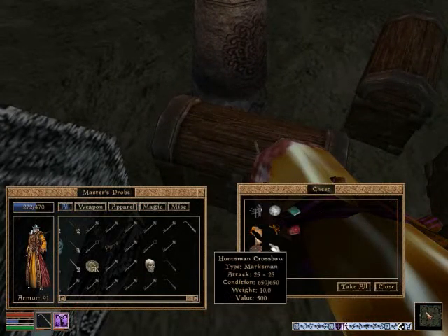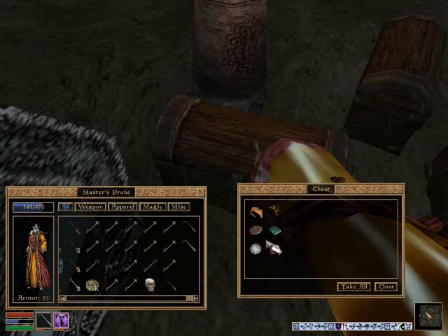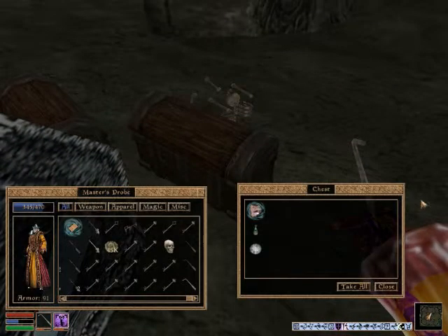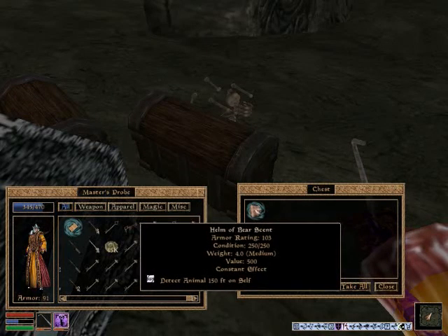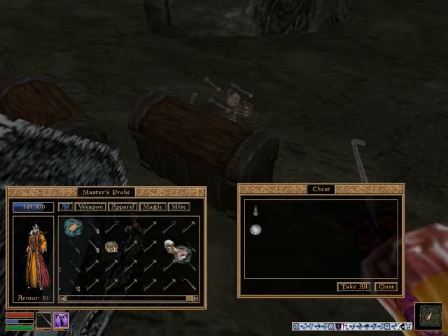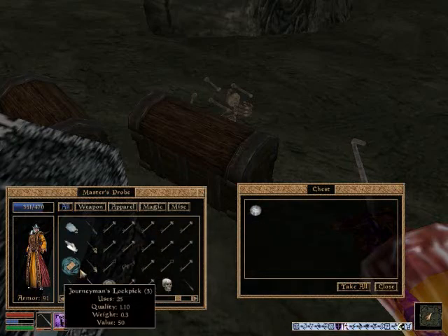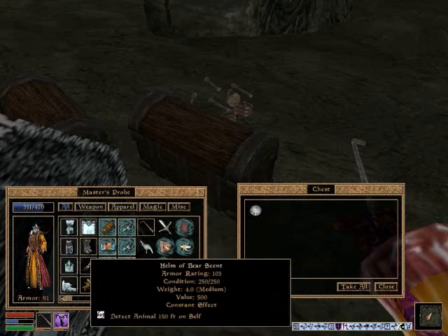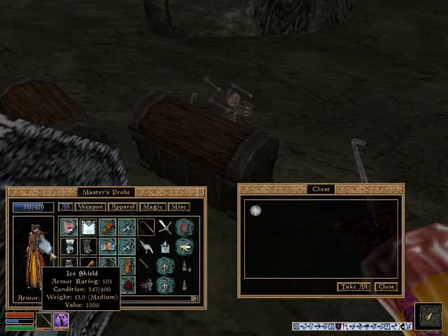A Daedric war axe! Hell yeah, that's worth it! And a snow wolf pelt - worth it. A constant effect Helm of Bear Scent - worth it. The armor rating is 103, same as the ice helmet - I think I'll wear that.